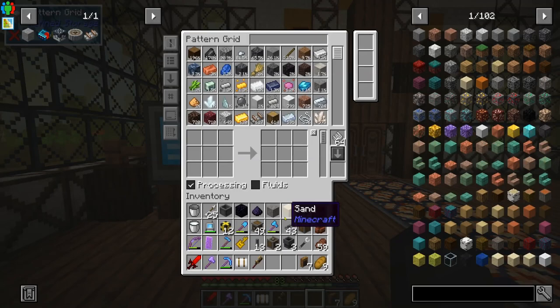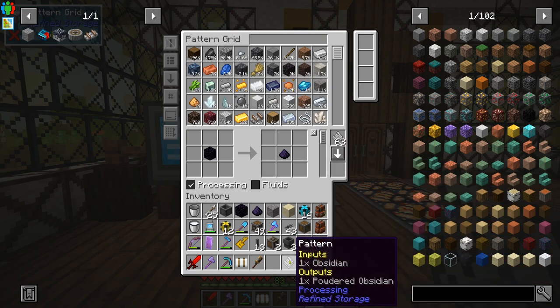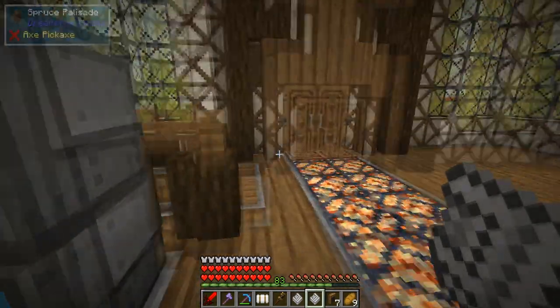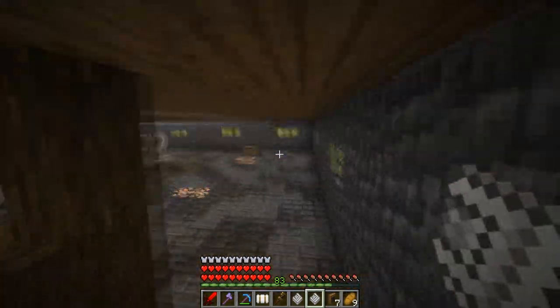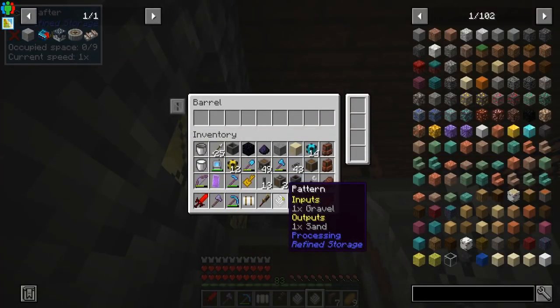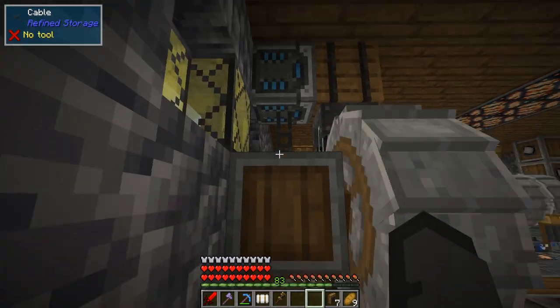Crank it all the way. Let's make two patterns for our crushing on-demand setup. The first one: obsidian turns into powdered obsidian, and you need this to make stuff for the train — we'll get into that later. The second pattern: gravel to sand. There are our two patterns — let's go back down to the basement and throw them into the crafter.